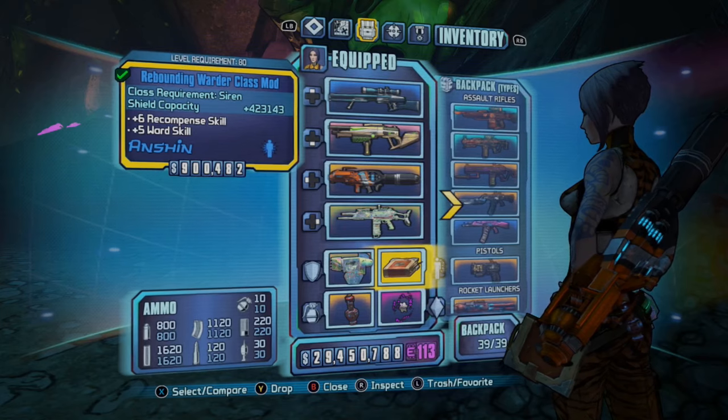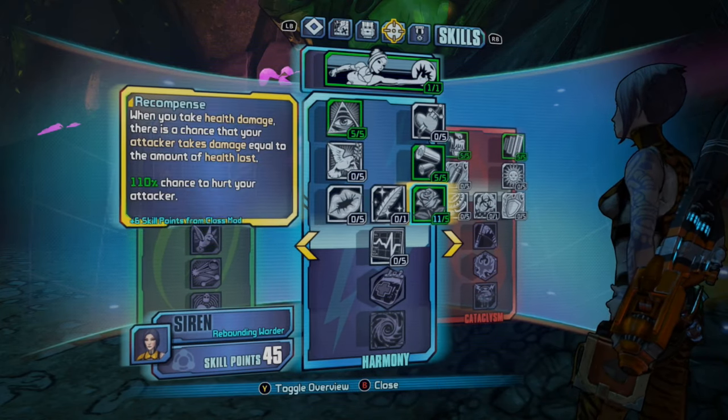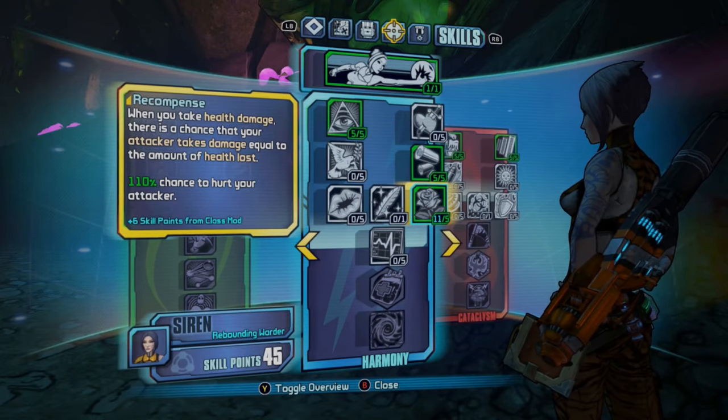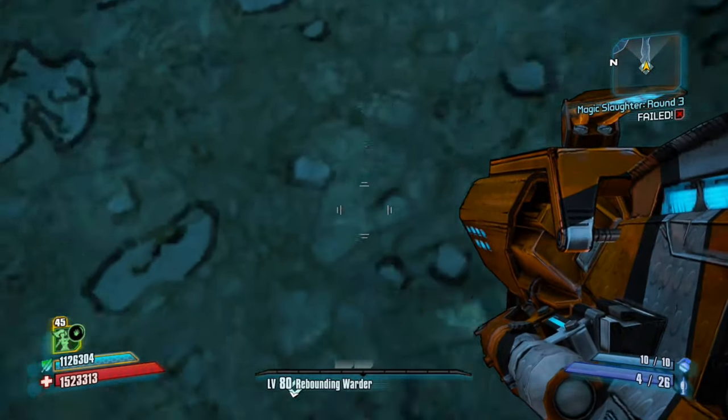Make sure you have a class mod that has plus five or six in Recompense, and head over to your skill tree and make sure you have Recompense filled out all the way to the max. This is what you'll be using to kill Hatterax.